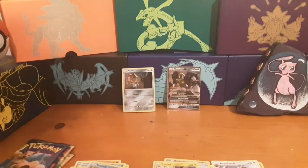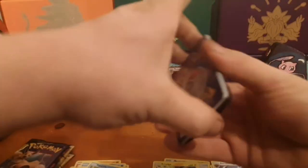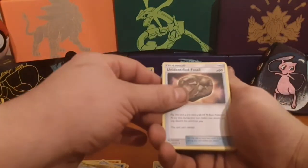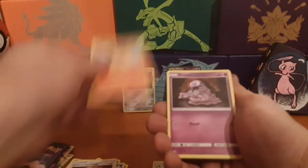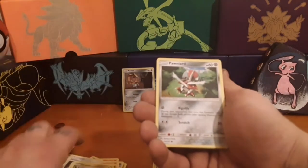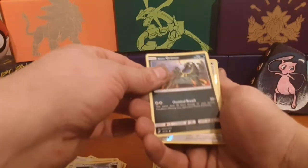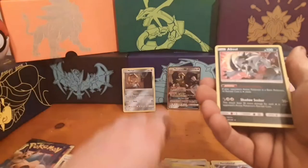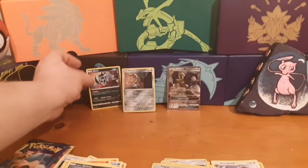About the Roaring Skies booster box — that will happen really soon guys, I promise. It's just a matter of time. Four to the front: Fire Energy, Dragonair, Unidentified Fossil, Rapidash, Grimer, Pidgey, Dratini, Ponyta. The rare is a nice Holo Absol — put that up there with these guys.